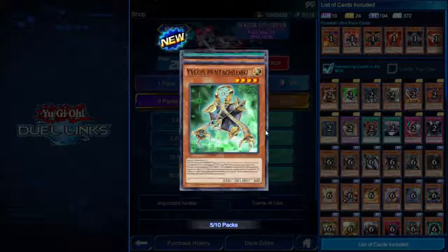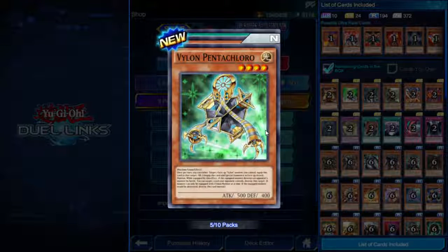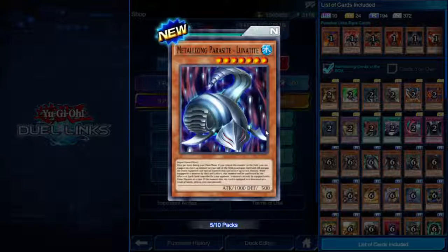Vylon Pentachloro — Machine-Union. Once per turn you can either equip this card to one face-up Vylon monster you control, or unequip it and special summon it in face-up attack position. While equipped, if the equipped monster destroys an opponent's monster by battle, you can target one card your opponent controls and destroy it. That's a really good effect.